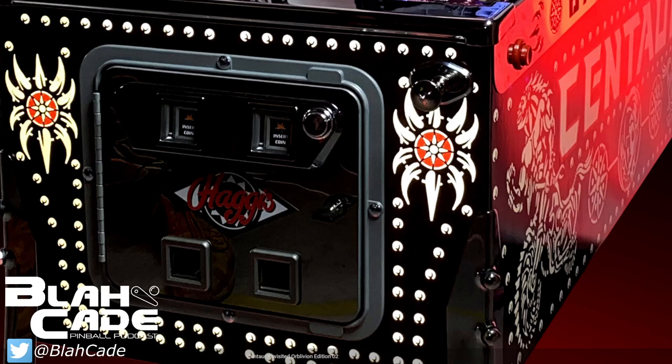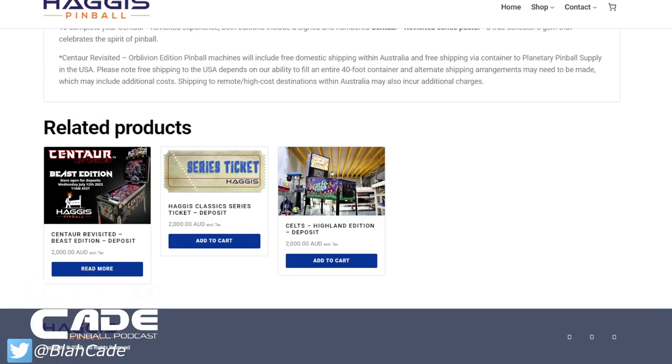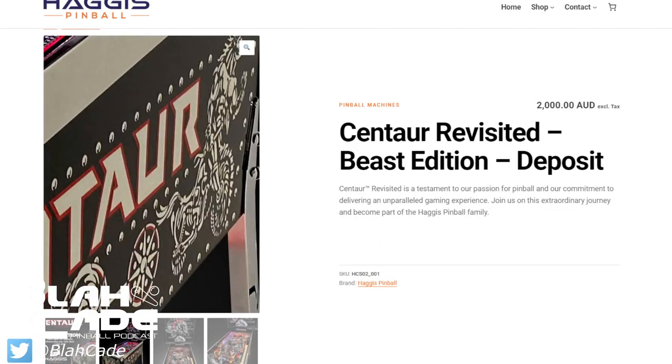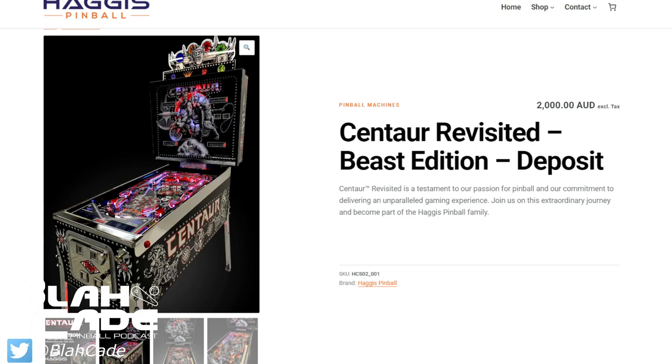Looking at it, the Beast Edition is definitely chrome — chrome everything. I'd do black chrome, which is nice, and honestly since they had to do black chrome processing for the balls they probably just went ahead and did it for everything. For me, the 15,000 dollar Beast Edition would be fine — I just have to find 15,000 dollars.